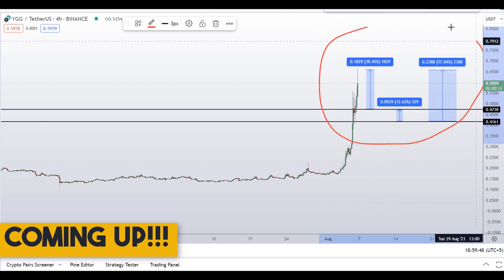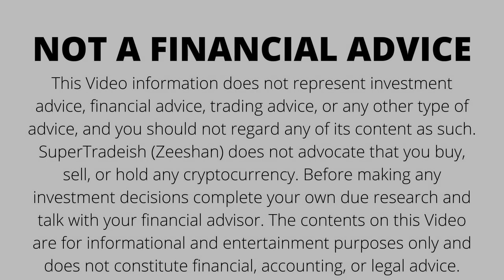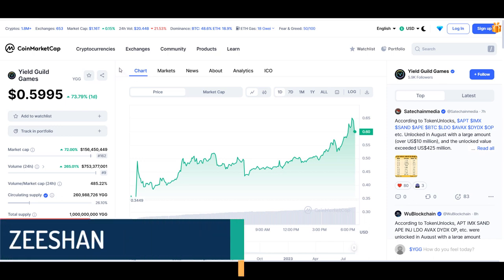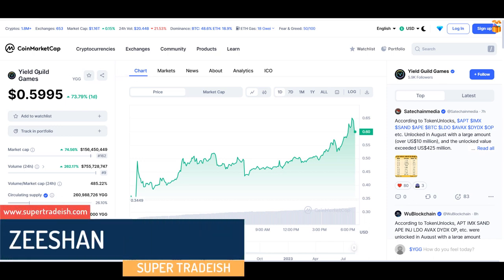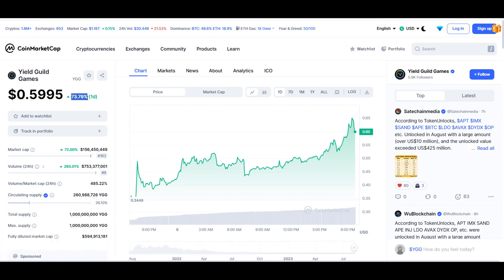On YGG Yield Guild Games token, you have two dip scenarios with three targets — one could give you around 57% gains. Hello guys, my name is Zeeshan and welcome to Super Tradish YouTube channel. In this video I'll talk about Yield Guild Games token. This coin continues to increase and is up more than 74% so far today, with a huge increase in volume.